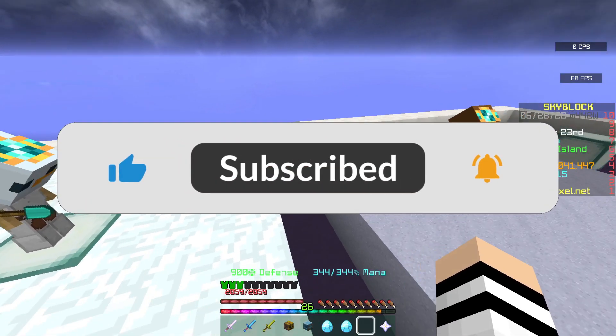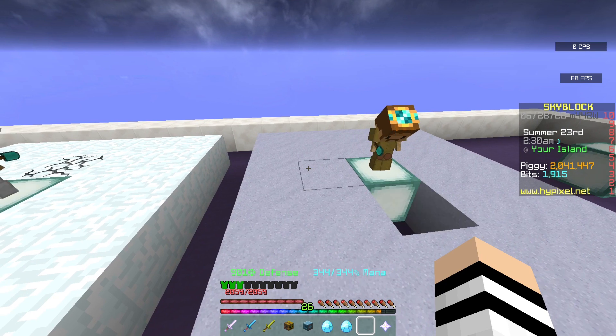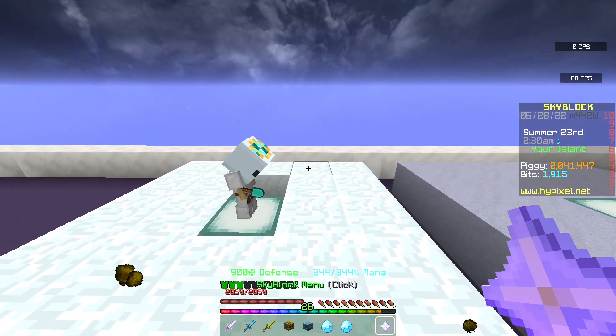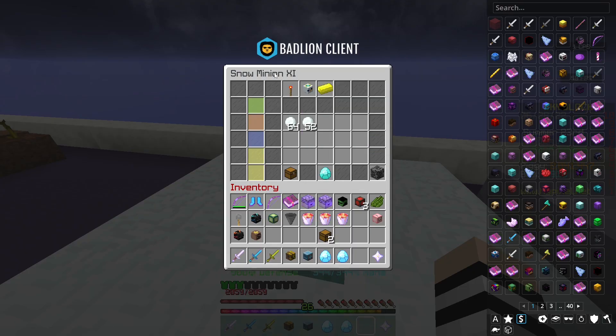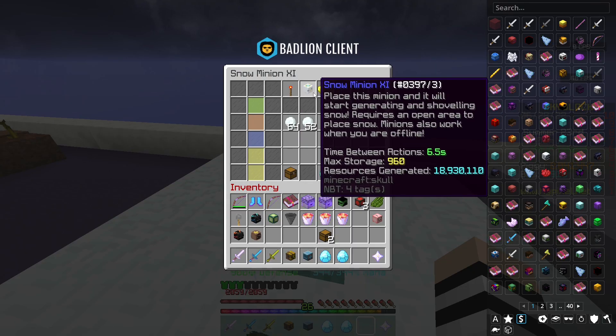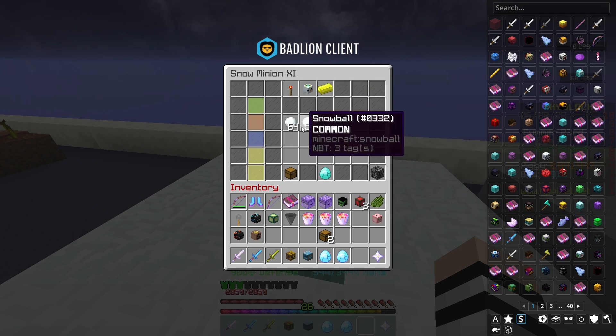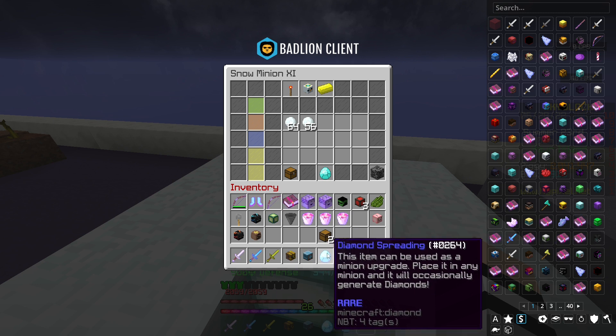I'm going to start off with the snow and the clay minion because these two are very, very good because they have a low time between actions, which makes them really good with diamond spreadings and soul flow engines. The perfect way to set up a snow minion is obviously to get to tier 11. You do this by upgrading it with bits of snow and then you apply some of these upgrades.